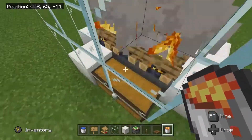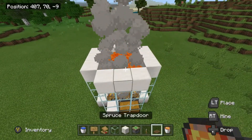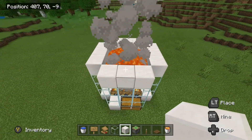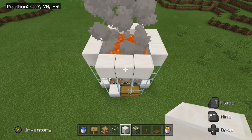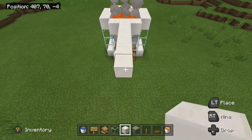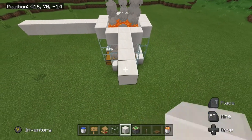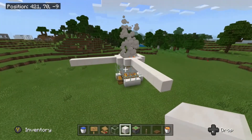Now we need to build the spawning area. From the middle block on one side, count out a further seven blocks — so eight total. Do this on all four sides, then fill in the whole area to create the spawning platform.